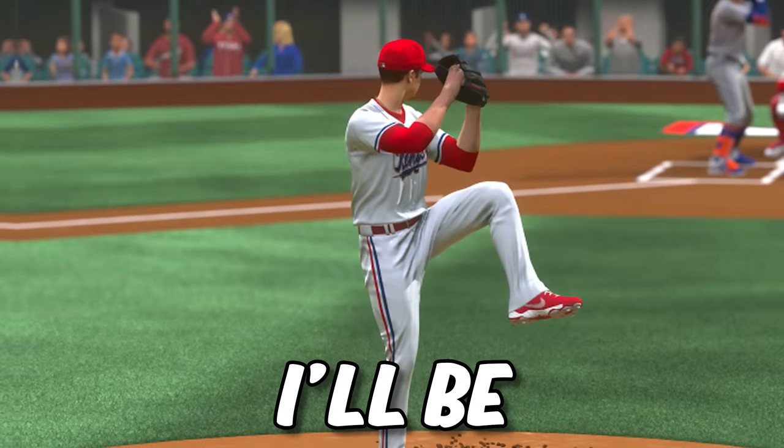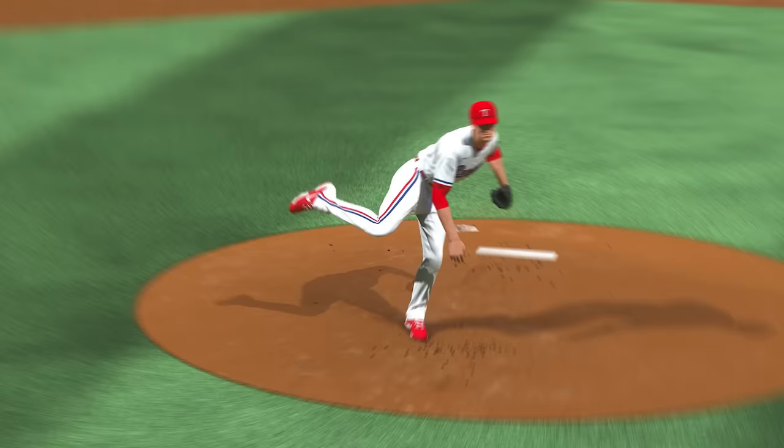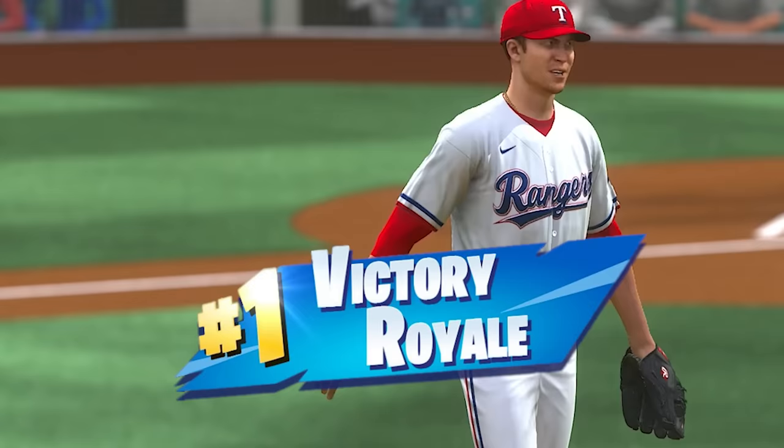Today I'll be pitching with Jacob deGrom as a 0 overall. Every strikeout, inning pitched, and win will give us points to upgrade deGrom. Pitching with a 0 overall pitcher is going to be really difficult, but we need to get him to 99 overall to prove he is the best pitcher in the MLB. And he'll need to beat each of these MLB aces to prove it.